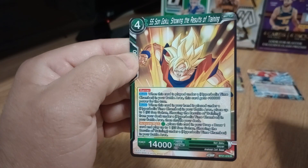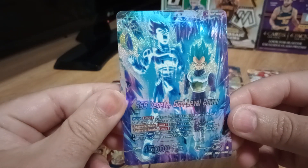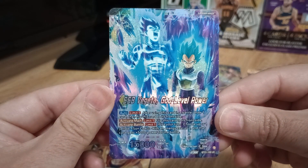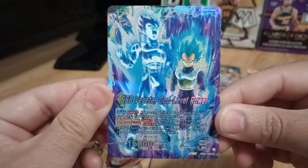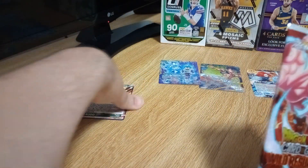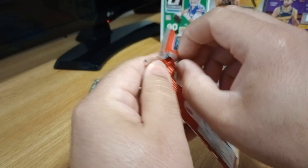What do we have in the back? A rare — Super Saiyan Goku, Showing the Results of Training, from the Android Cell Saga. But look at that card, that is beautiful. That's why I like Dragon Ball Super — every Dragon Ball set is actually pretty nice. It's a beautiful card. It goes there next to Oob, and let's put Goku there. It is a rare. That Vegeta — ooh, that's a sweet one, man.